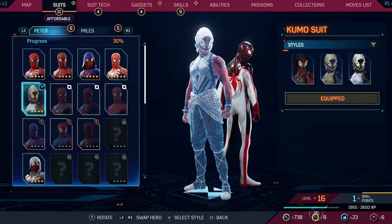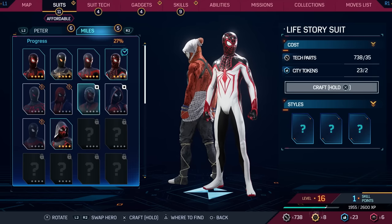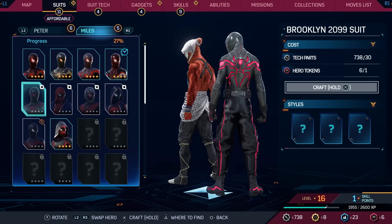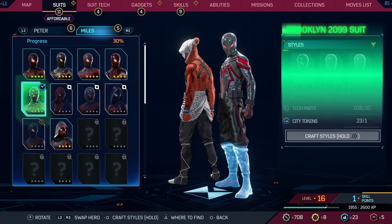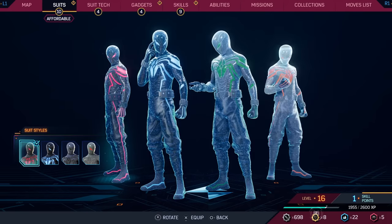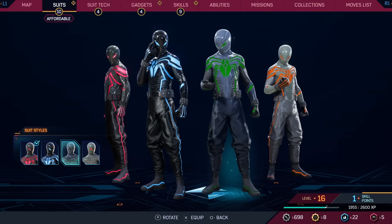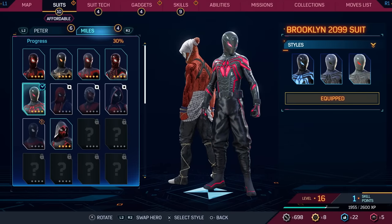I think we'll keep with this one for now. And then for Miles, what do we have? This is the Brooklyn 2099 suit. That is so cool — like techwear, very tactical. Let's go ahead and craft this one too. So we have a red and black, blue and black, green and grayish, and an orange and grayish. We'll do the red, but man, these are really cool suits.